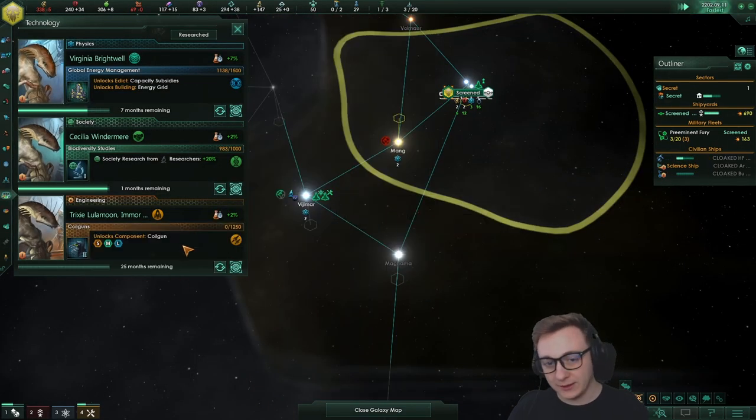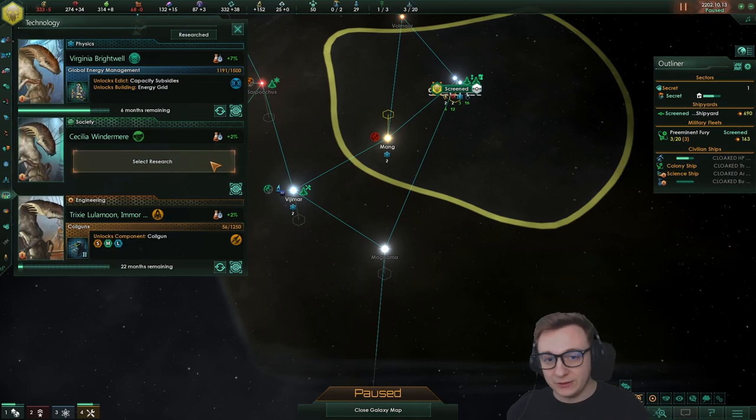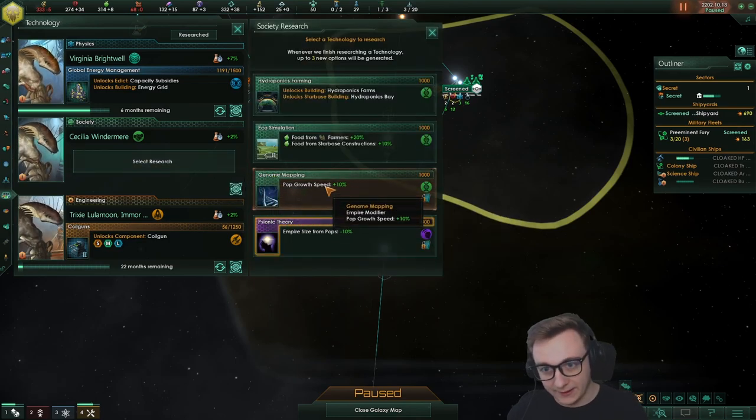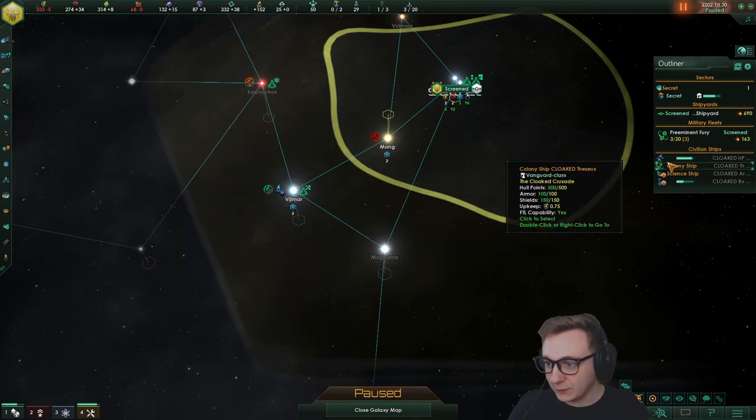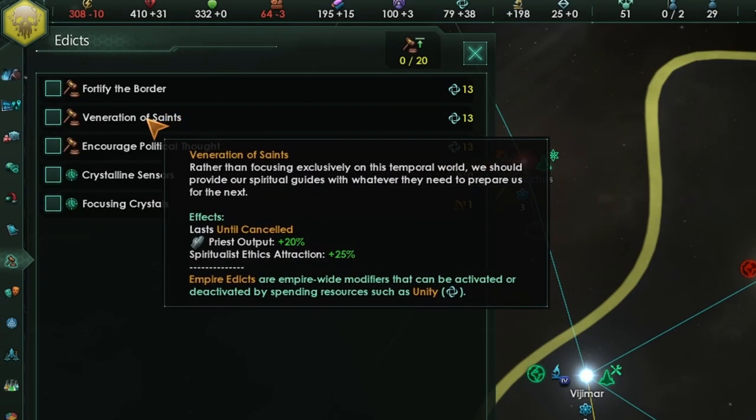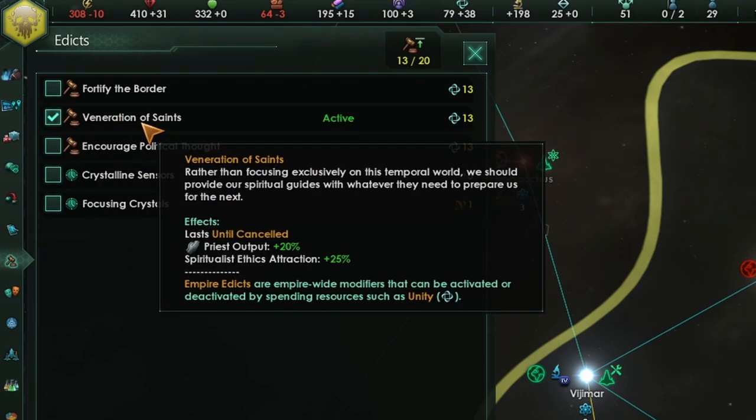I'm going to grab Coil Guns because it unlocks Autocannons. The only time we need to use cloaking is for battles — we're going to use autocannons a bit just so we can declare wars for vassalization. Hydro base next — best tech, free resources. I probably should have put Veneration of Saints on, I always forget — we just get more priest output for free, but you may as well take it.